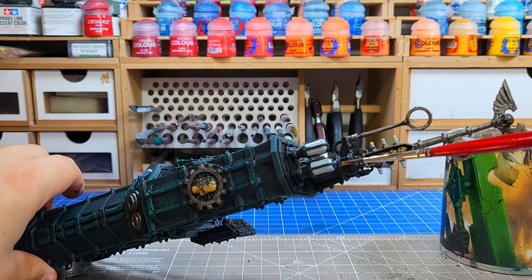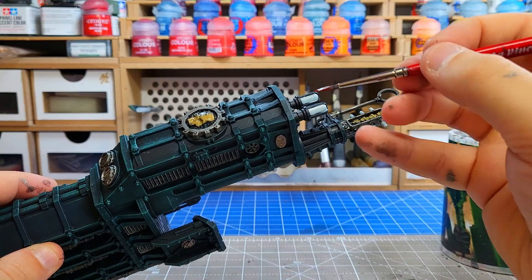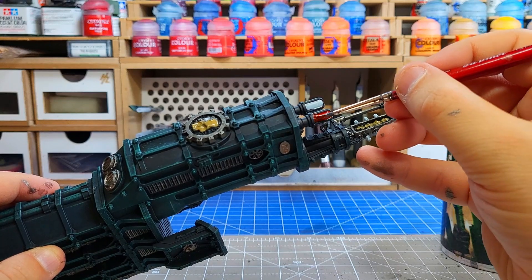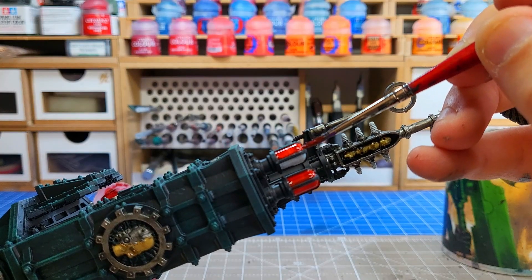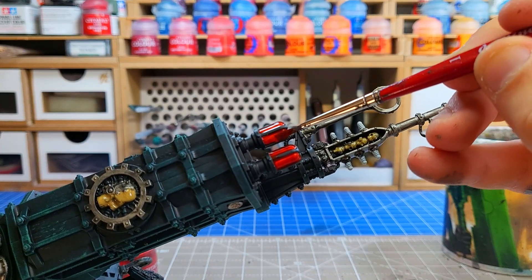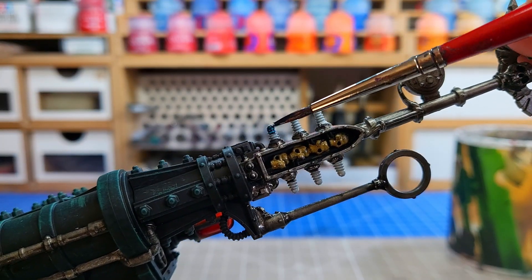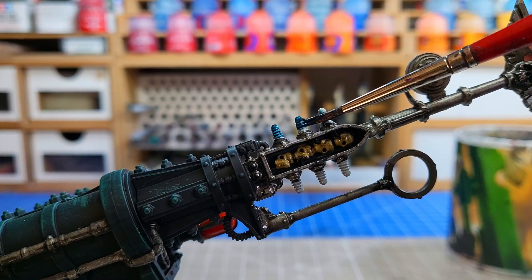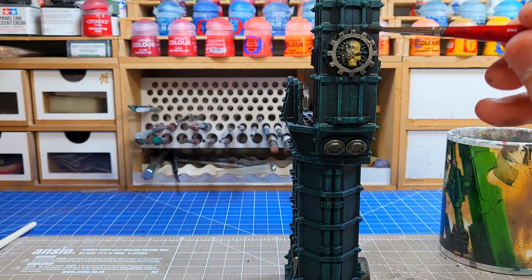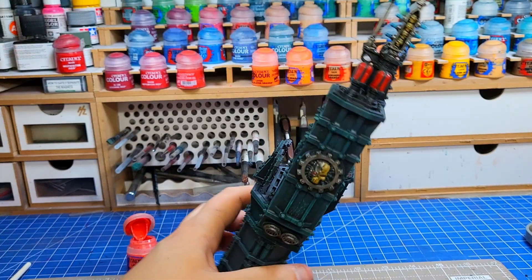Now that the paint has dried on these big lights we're going to colour them in with some contrast paint. I'm using Blood Angels Red due to its bright nature — you see a lot of lights on taller buildings being red to warn aircraft. Once that was done I switched to Chelonian Green and coloured in the power coils at the top, so the little Vox caster can blast out its Jimi Hendrix or whatever they do in the 41st Millennium. Then I threw some Agrax on the skulls because they had finally dried.